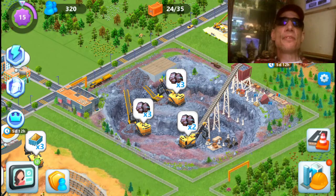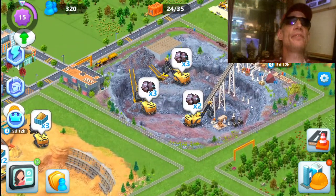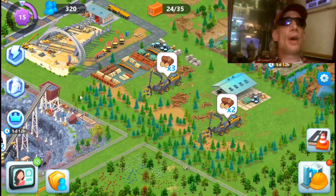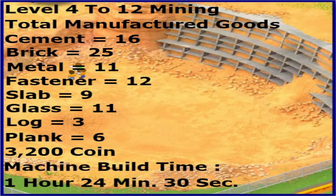At level 12 you will have three sand excavators, three ore excavators, and two harvesters. Total items that you will need, total time that it will take, and total coins that it will cost are on the screen for you.